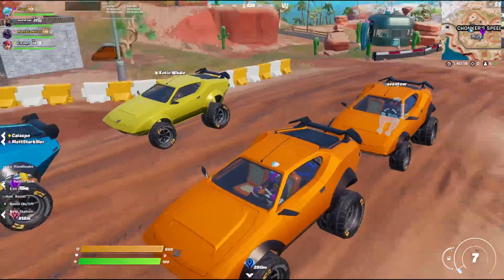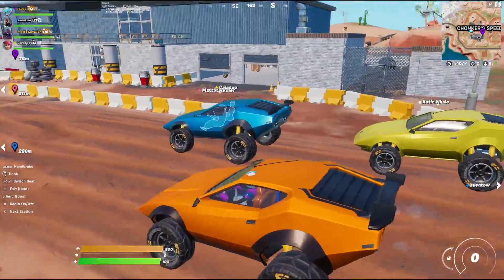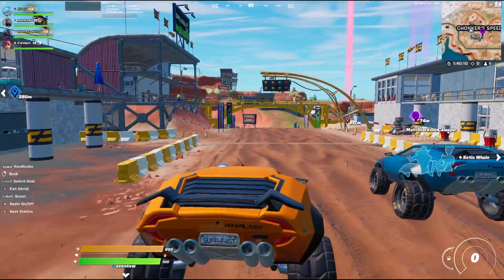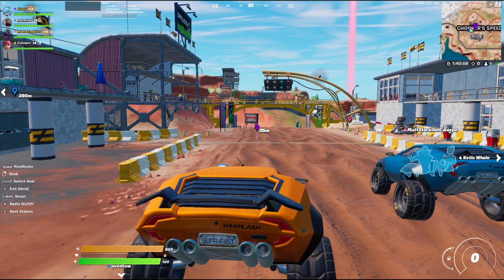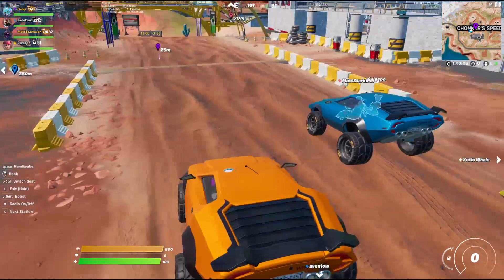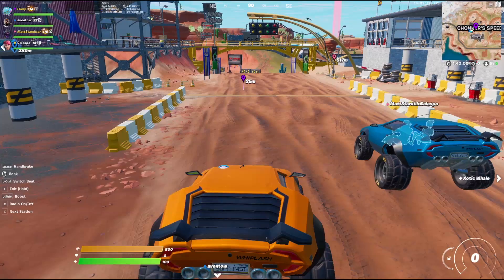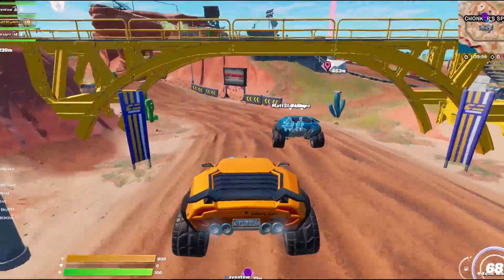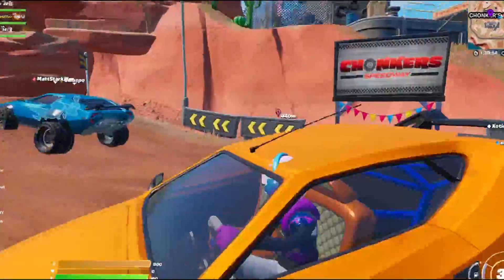Moving right into the next scene — we've got all these little race cars at Chunky Speedway. All we have to do is have everyone drive forward at the same time, acting like we're racing. It's super easy to do. Let's give this a try — 3, 2, 1, everyone drive. Yeah, let's go. Easy.